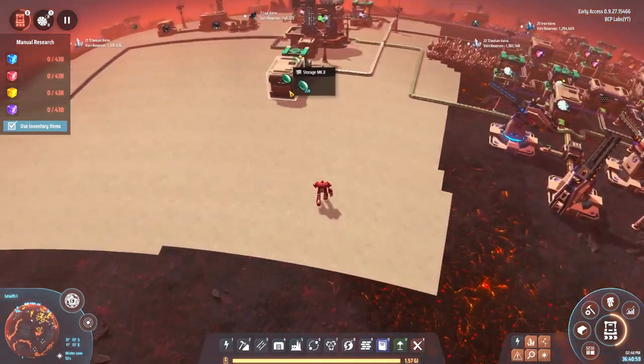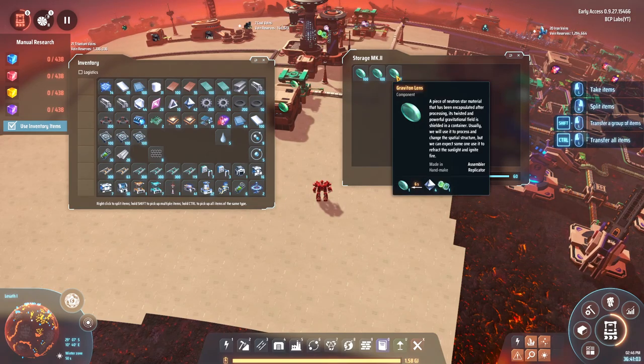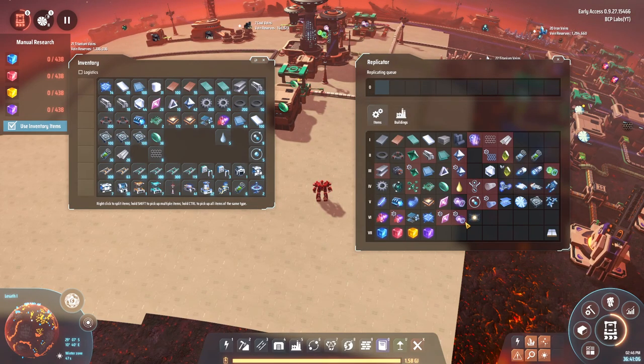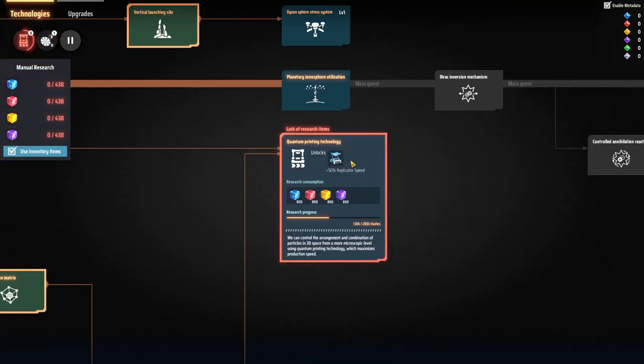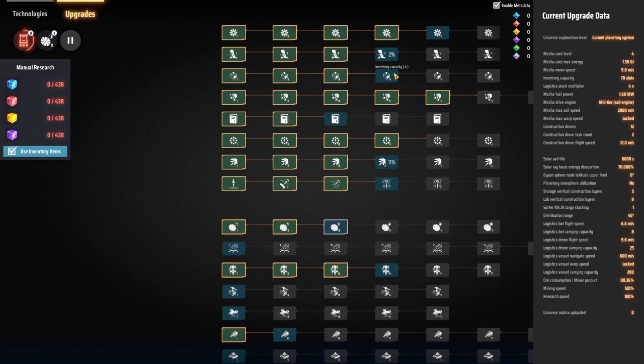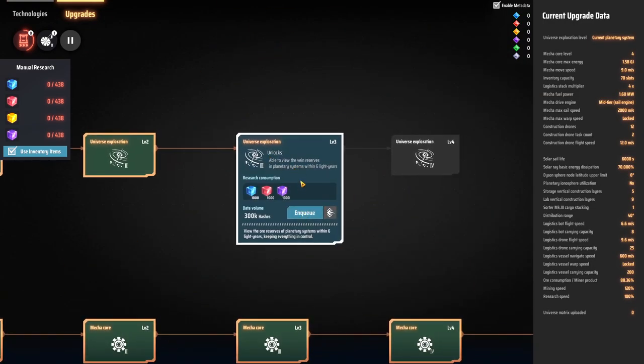Gravitation lenses can be crafted into space warpers, and I can use those to actually travel to other planets. But I don't think I can go to other stars yet until I unlock universal exploration. Maybe I can go out there but can't view it - I probably still have to research that to figure out where I'm going.